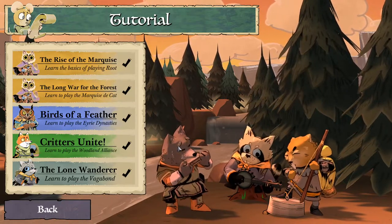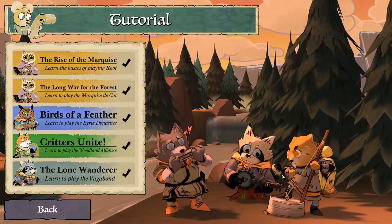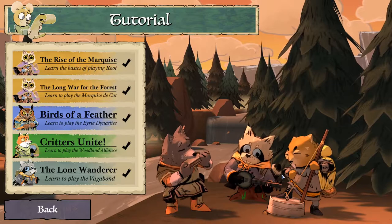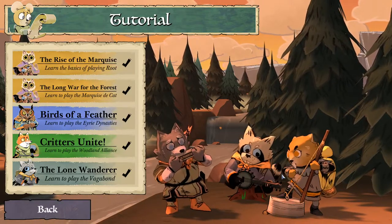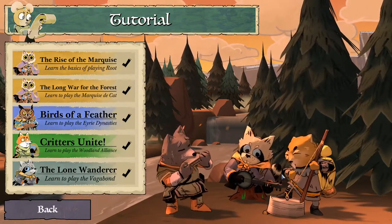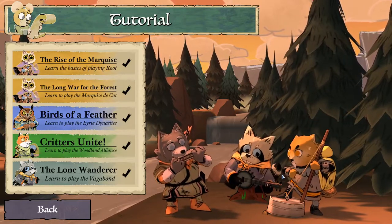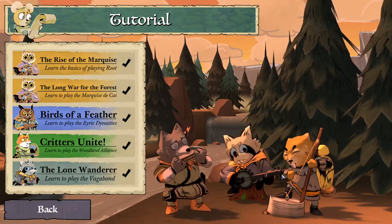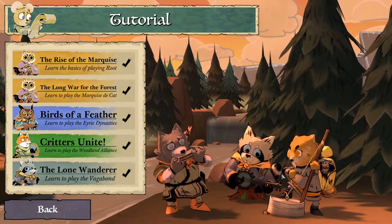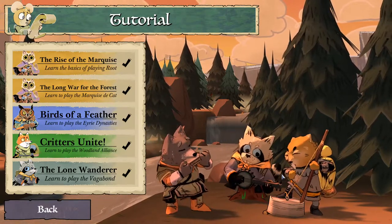The first time I was playing I was playing as the Vagabond and I decided to go completely all in on the Marquise de Cat because they were doing really well — they definitely looked like they were going to ramp up. Looking at the board I was like, alright, Marquise is going to do well, they're in last place right now, I'm going to go all in and help them skyrocket to like 37 victory points. And then Woodland Alliance just came out of nowhere. They went from last place to winning the game in like five turns. It was just bonkers.